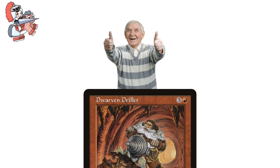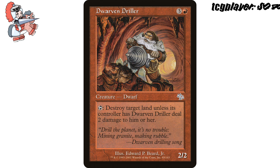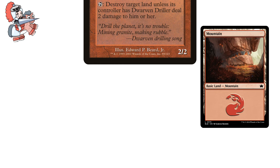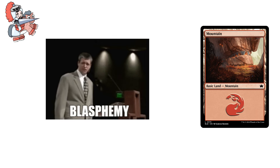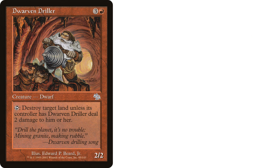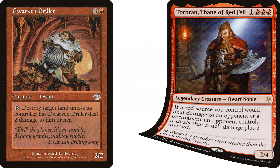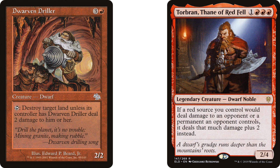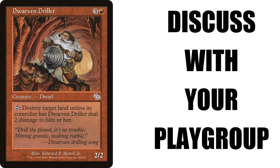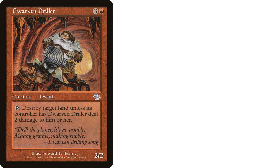Now moving on to yet another old one — Dwarven Driller, three and a white creature Dwarf from Judgment. It says: Tap. Destroy target land unless its controller has Dwarven Driller deal two damage to them. I want to say we do not condone land destruction here on the channel, but I'm also devoted to inclusivity so we're going to talk about it. Red also likes to destroy lands, and if you're wanting to do that — you shouldn't — but if you did, Dwarven Driller is a decent, noble way to do it. Essentially it's a tap to make a target opponent lose two life. But combined with burn, group slug, or aggro strategies where life totals are low, we can start putting on pressure and depleting resources.